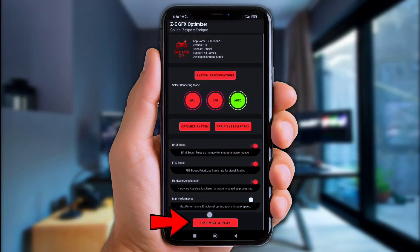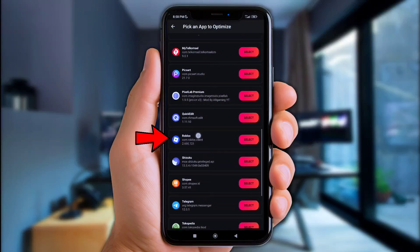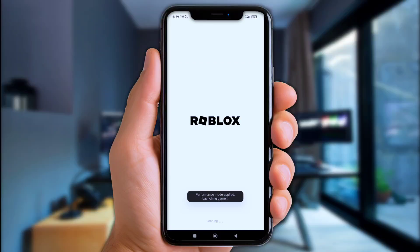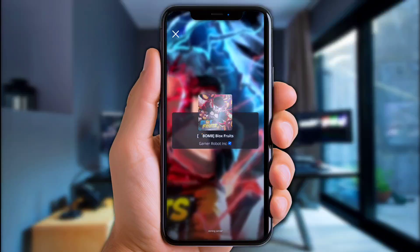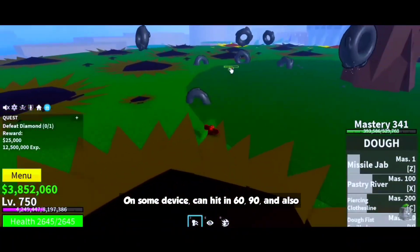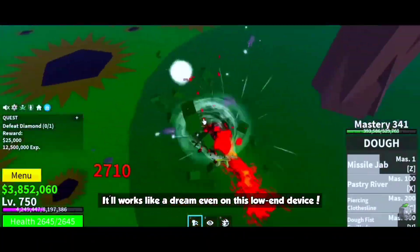Once you've added all of the modules, click the Optimize and Play button, then choose any game you want to play. Here I'll choose Roblox because this game really causes heating and lag on some low-end devices. Choose the Balanced Performance setting for stability and to keep the device cooler. Once you've set it up just like mine, play several matches and see how it runs. On some devices it can hit 60, 90, and even 120 FPS — smooth as butter. Gameplay is stable, no frame drops, no overheat. It works like a dream even on this low-end device.